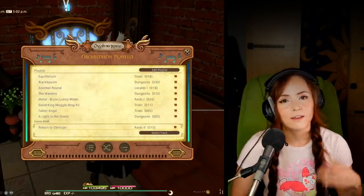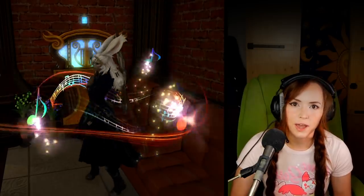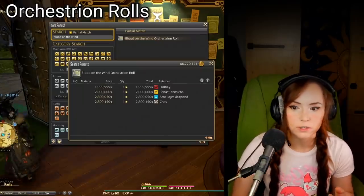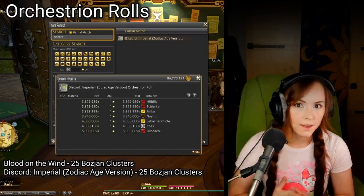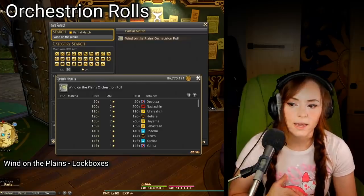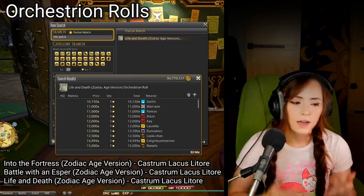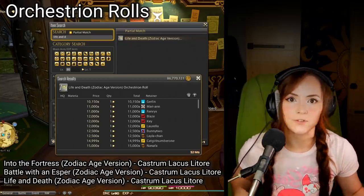There are many Orchestrion rolls that you can get from the Bozjan Southern Front, some featuring FF12 Zodiac Age music. There are two Orchestrion rolls that you can buy with Bozjan clusters — both of them cost 25 clusters — and that's Blood on the Wind and Discord Imperial, Zodiac Age version. Wind on the Plains drops from lock boxes, and Into the Fortress, Battle with an Esper, and Life and Death are all chest drops from Castrum Lacus Lutore, all of those being Zodiac Age versions.